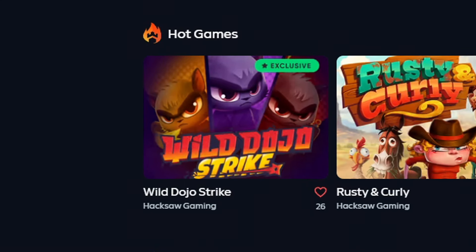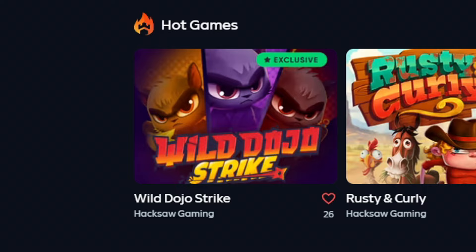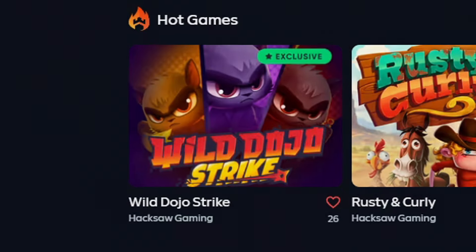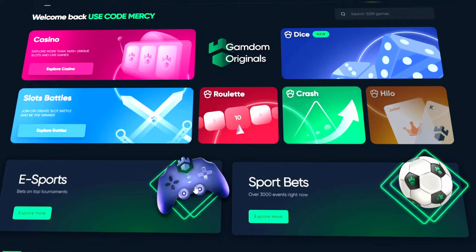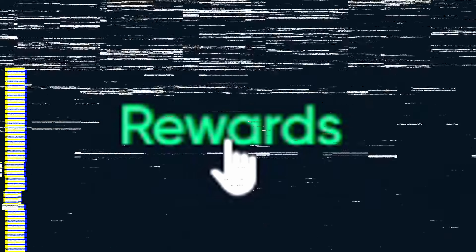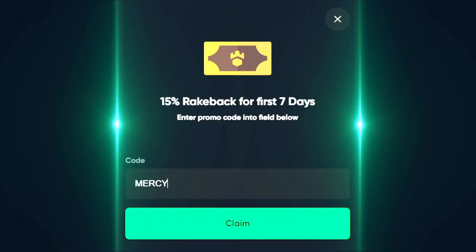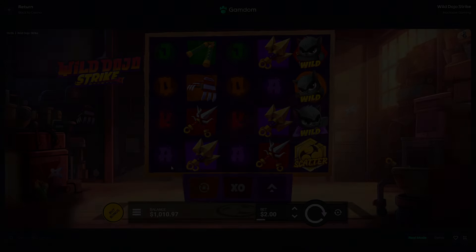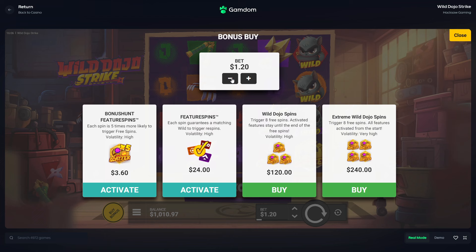Hey guys, it's Mercy. I'm back on Gandam and today we are going to be playing the brand new Wild Dojo Strike by Hacksaw Gaming, exclusive to Gandam right now. We're gonna do a thousand spins so let's get into it. I think this artwork is so cool — it's like you're in a little basement.